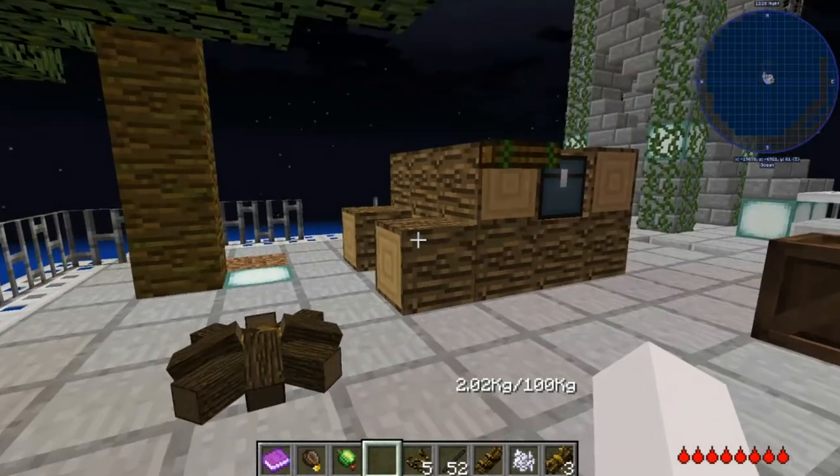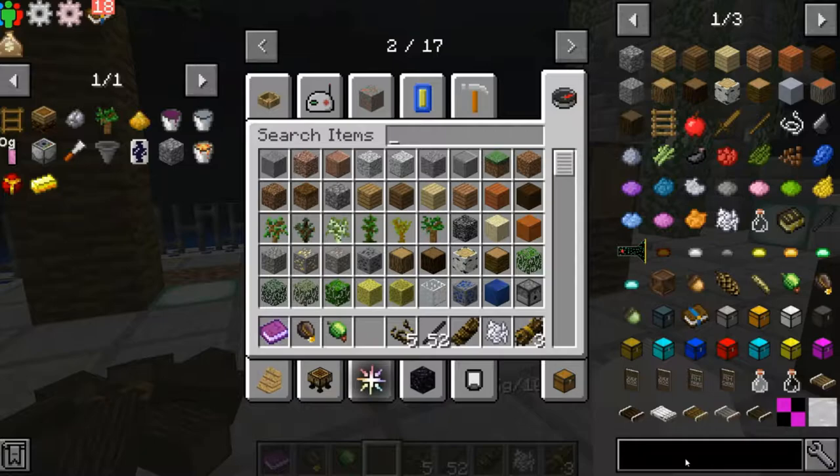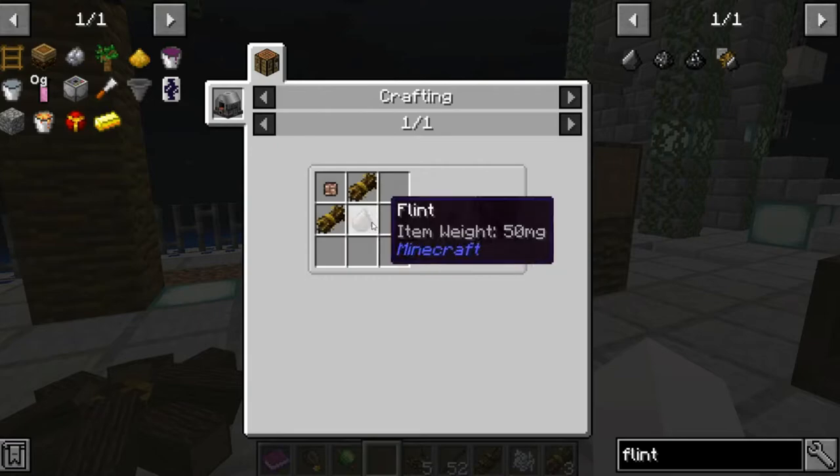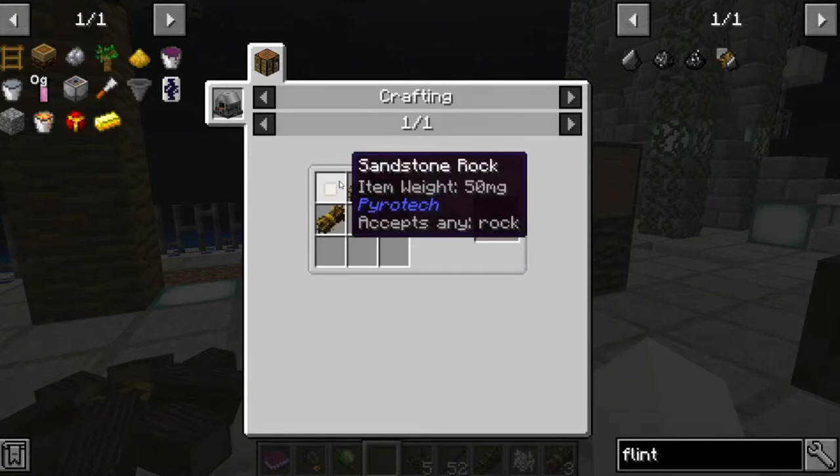First, you need to learn how to make flint and tinder. Flint and tinder is made with two tinder, a flint, and a rock.